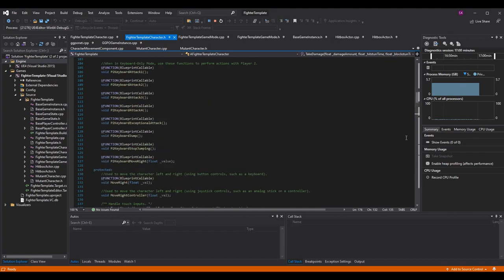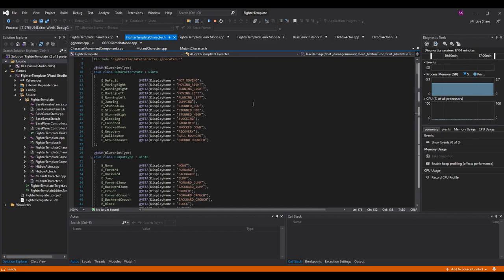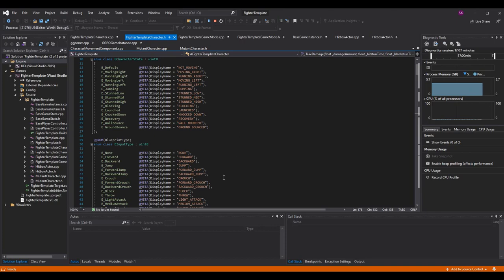In the FighterTemplateCharacter we're going to make a minor change — we're adding different stun states. I went back and forth on this: you could have one stun state with a boolean or enum to set the type, but I think it's better to have StunLow, StunMid, and StunHigh as separate states. It's good to know what hit reaction to play and what you can do out of that state — for example, being able to block a certain way. Having three different states, hit reactions, and block condition checks feels like the right decision.